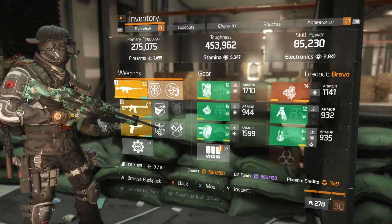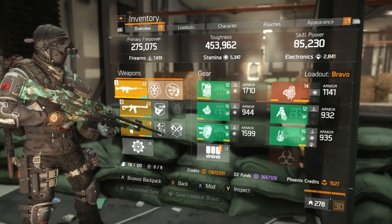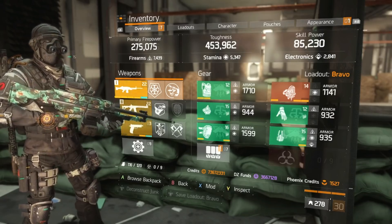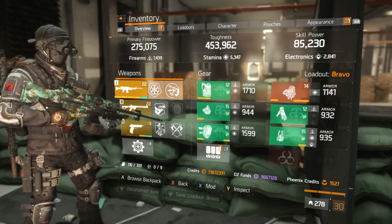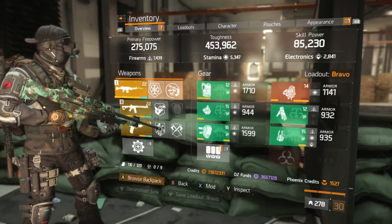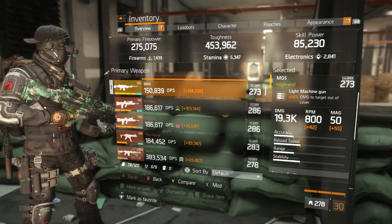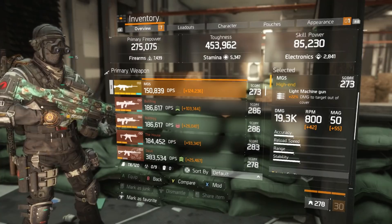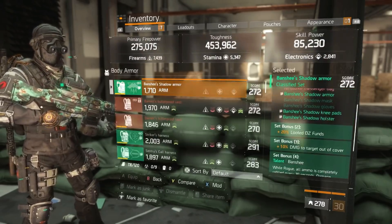Before gameplay footage, I want to address the primary firepower stat. Yes, it's only around 275,000 on the meter, but it actually is highly efficient. You have 22% damage to targets out of cover from the LMG — multiplicative damage, not reflected on the stat meter. Then you have another 10% damage to targets out of cover from Banshee, totaling 32% multiplicative damage that's active almost all the time in PvP.